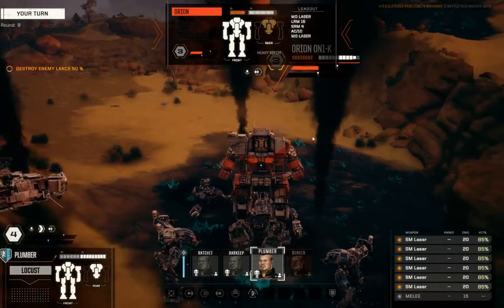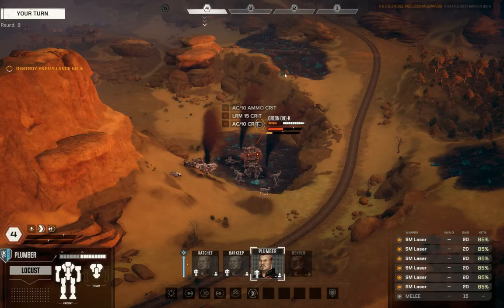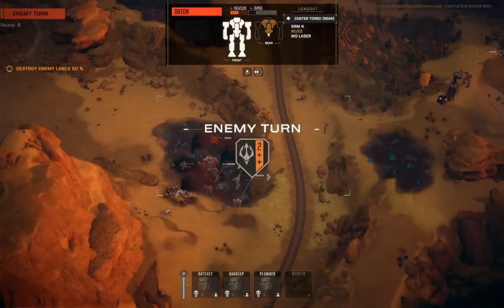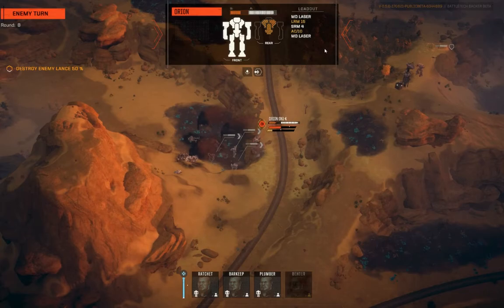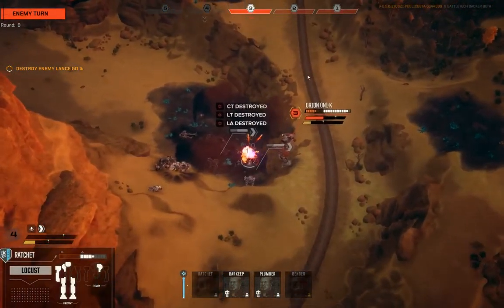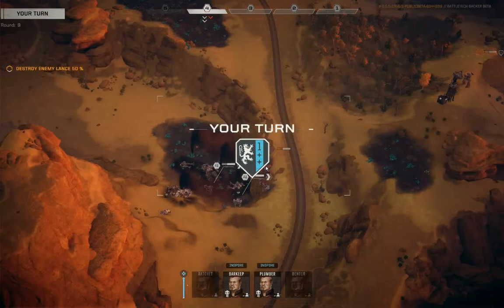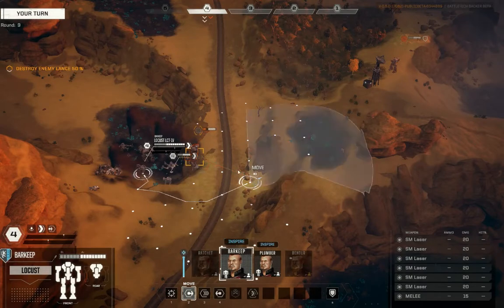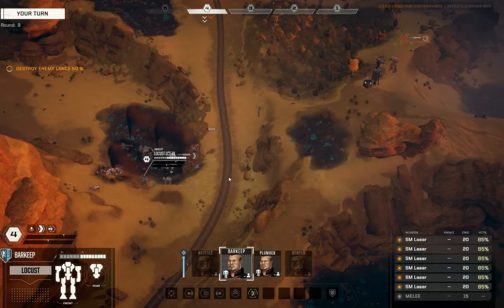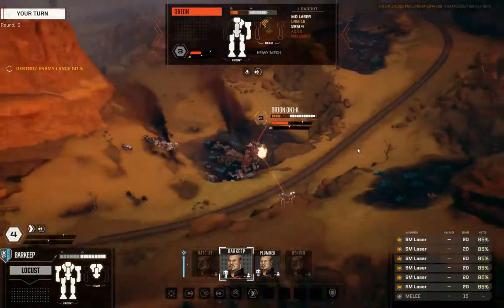We need to blow this guy the hell up. Whittling it down — and we busted something. I wonder if that was all the autocannon ammo. What in the hell did it hit me with? Evasion not really doing the work here today. Two Locusts down — I still have a good feeling about this. I feel like this round ends with that Orion face down on the ground. Yeah, that's right, punk.